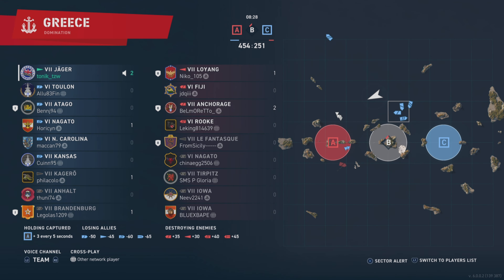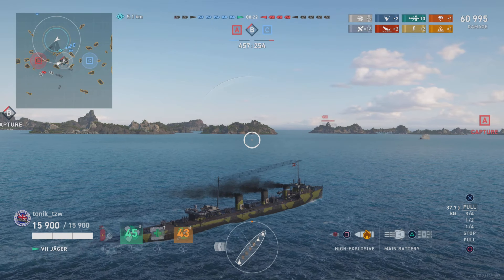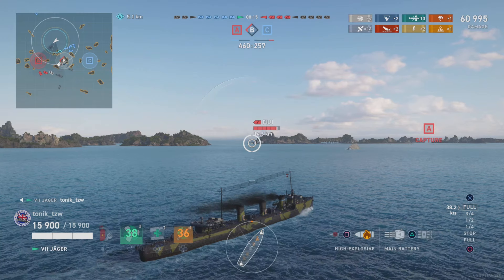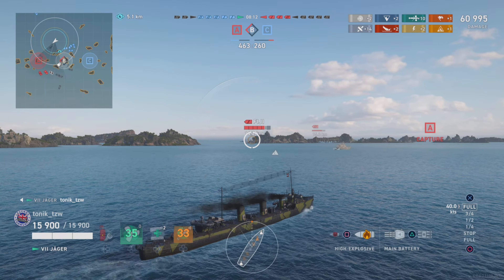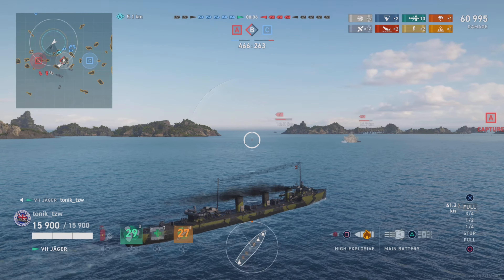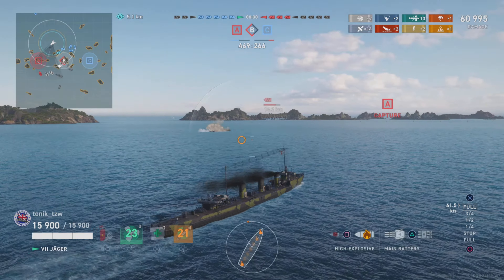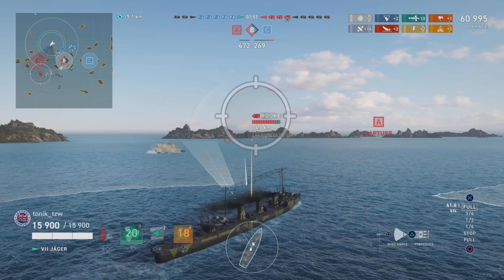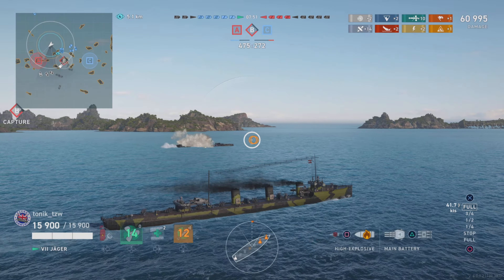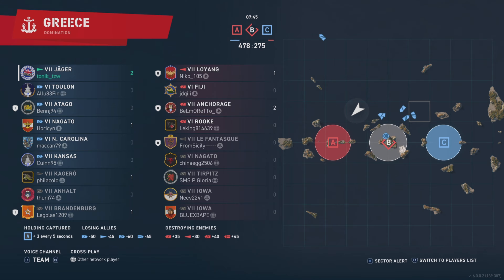There is the Loyang in the middle of the map, and look at where all of our ships are — they're all just stuck there behind one little rock. They're going to start moving now because they know the Loyang is there. I come up on comms and say: push B cap, it's only the Loyang, he can't sink all of you at the same time — push him and kill him. But no, they're all scared, scattering like cockroaches in sunlight.